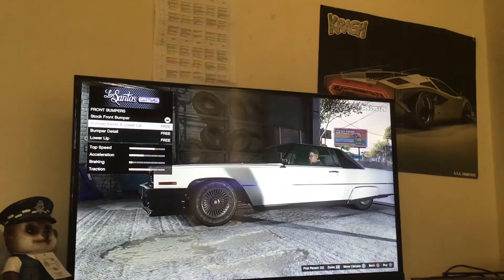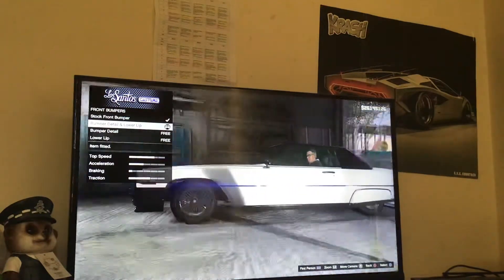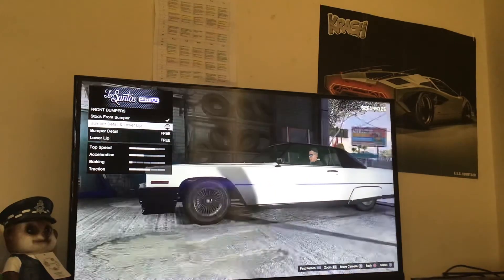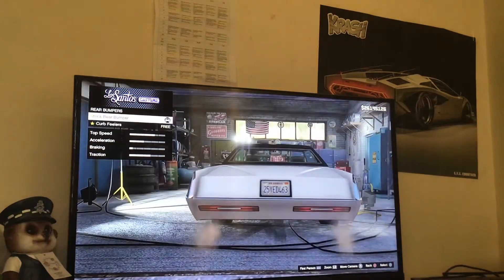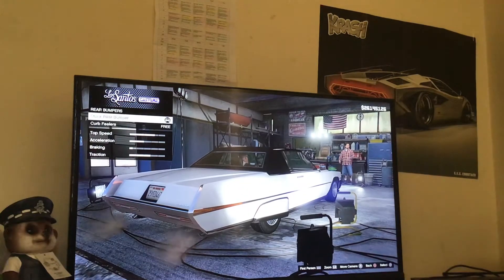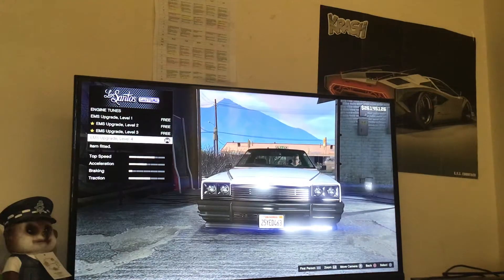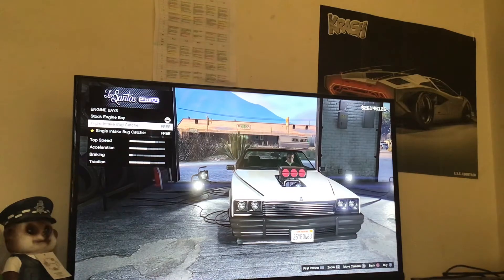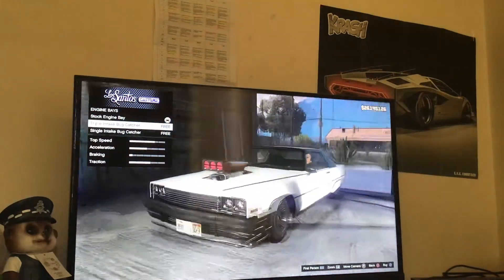The braking is so horrible — there's hardly any difference you can see. Bumpers: front bumpers — you've got the lower lip, bumper details, and lower lip with bumper details, or the stock. I'll go with the lower lip and the bumper details. It's good that they have those options separate so you can mix and match. Rear bumper — and the carb fenders, I'll just put them on. Engines — I always do level four.